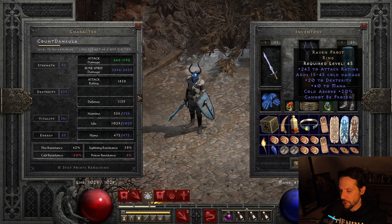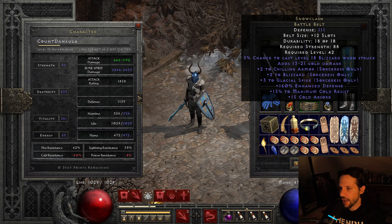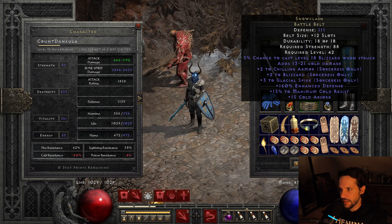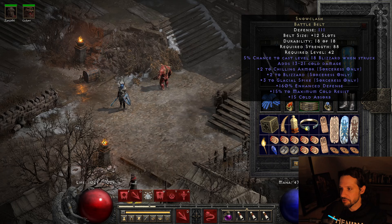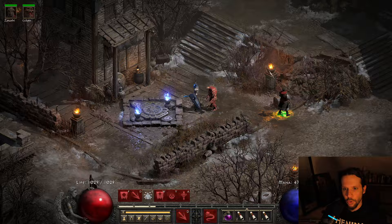Two Raven Frosts — the best I could find — one is 20 dex, 243 attack rating; the other 19 dex, 248 attack rating. The Snow Clash belt has cold damage and cold absorb on it. It rolled level 18 Blizzard when struck — it can roll as low as 12 or 14, and I think the highest is 19. When that does go off it does a decent amount of damage with all our cold reductions boosting it.